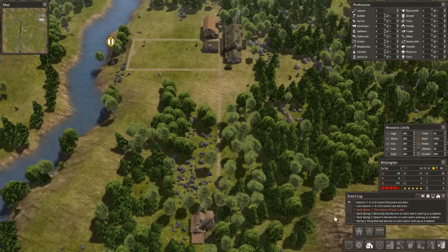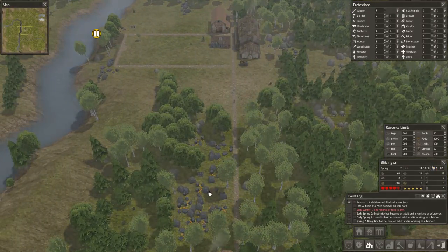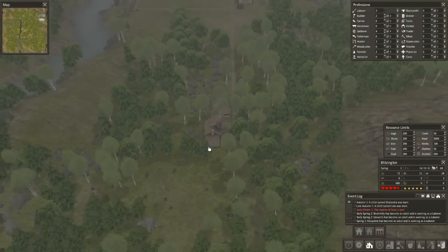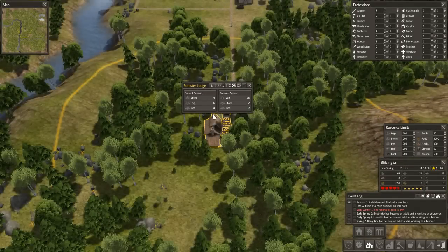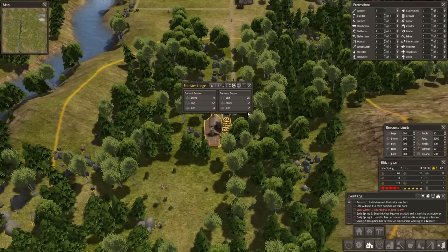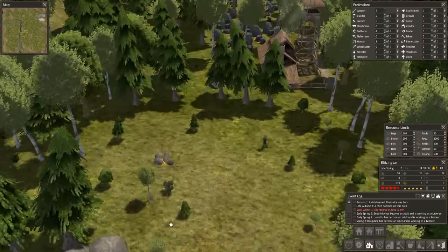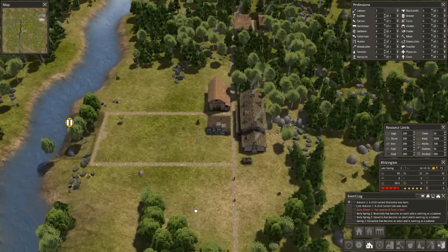We got another adult — three new adults, three new laborers, which is awesome. They're going to be picking up this iron. And the forester lodge is working — they got 35 logs, two stone and two iron. I don't know why you're getting iron. You can see them picking up the iron and stone down here, breaking it down. Cool.